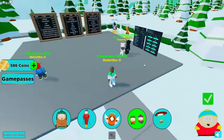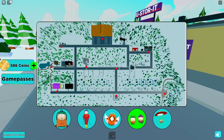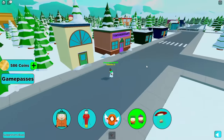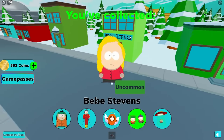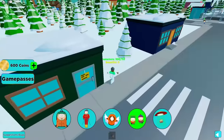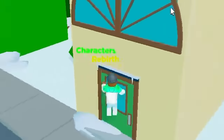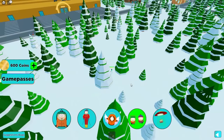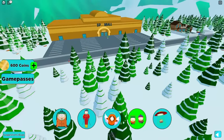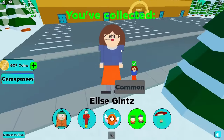We teleported to the beginning. There's the mall — we covered city hall. We're missing a few by the post office. We got BB Stevens, and we got Heidi Turner who's rare. We only got 13 characters left — this is when it gets a little harder. We're looking at what we missed. We got Elise Gents.